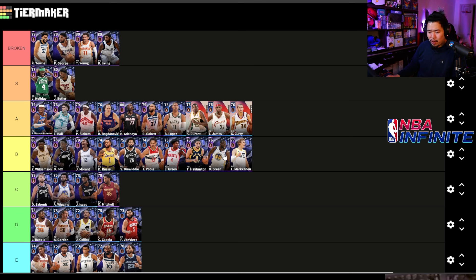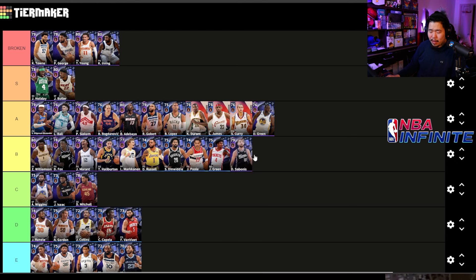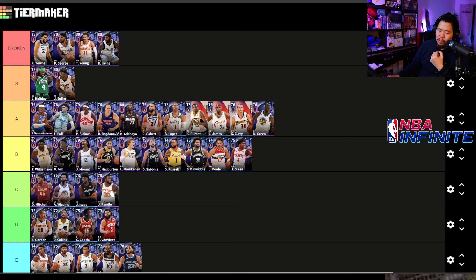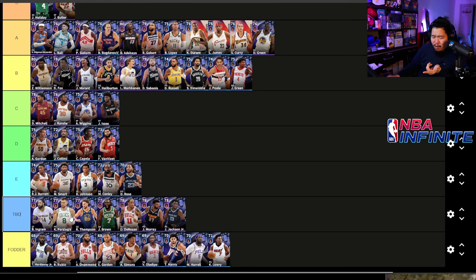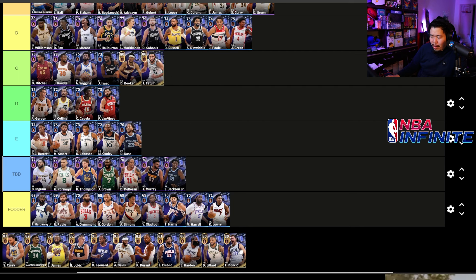I'm actually putting Draymond up to A tier because that bump animation is probably one of the most broken things in the game. Markieff Morris is moving up too, as well as Haliburton. Sabonis goes to the back end of B — he's fairly decent but too slow, though he can still pass. Overall you still want epics over the rare players. Donovan Mitchell is better than Andrew Wiggins and Isaac. Brandon Ingram, Porzingis, Thompson, Jalen Brown, and DeRozan haven't really been used, so they stay TBD.